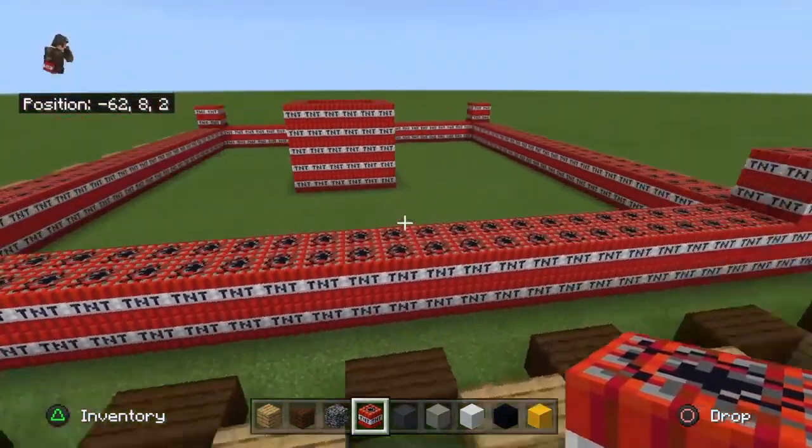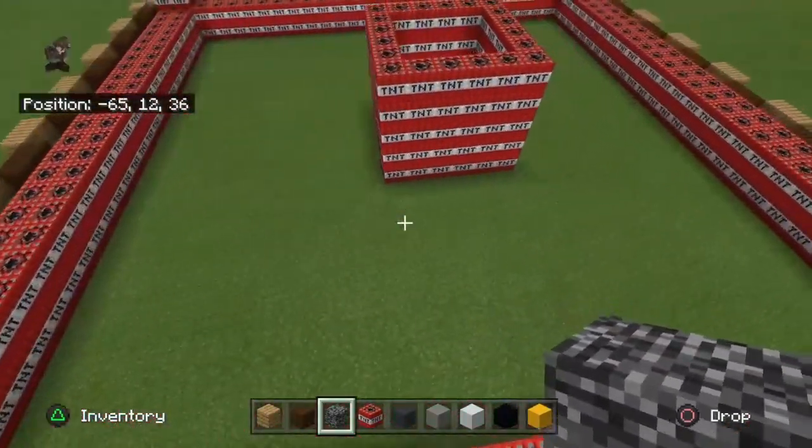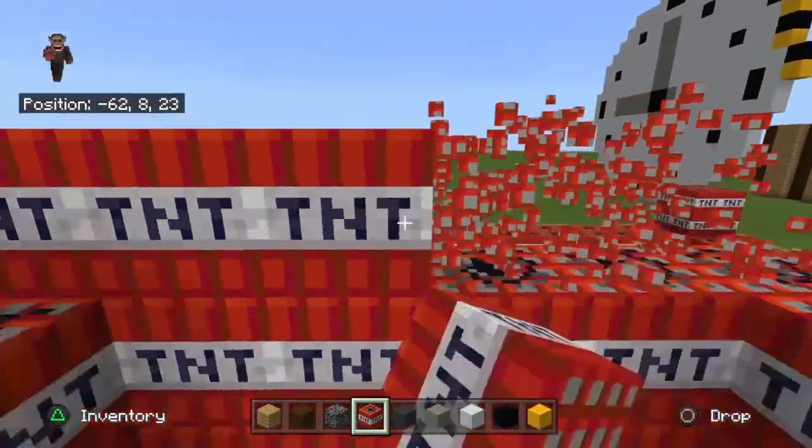The TNT needs to go across with the player height from the corners, and then remember to build the corners up and the big one in the centre up as high as they can possibly go.